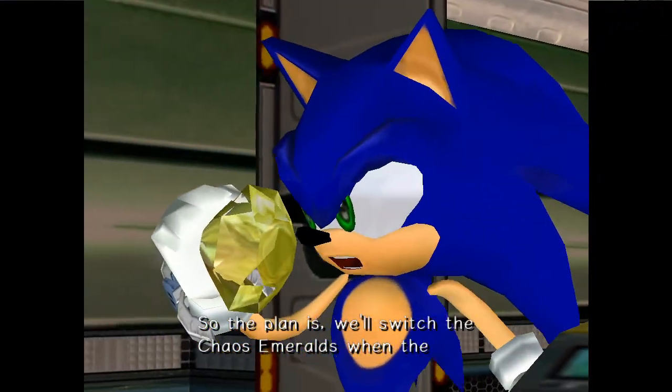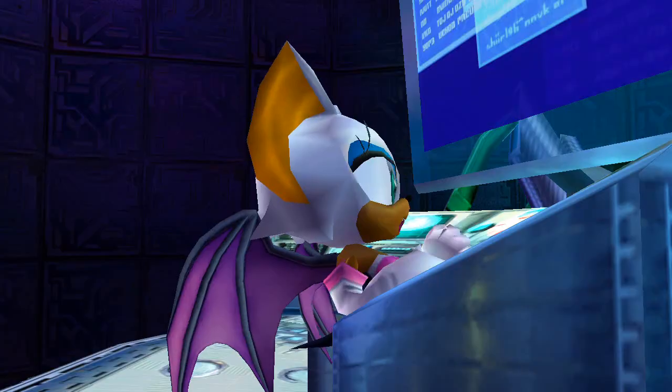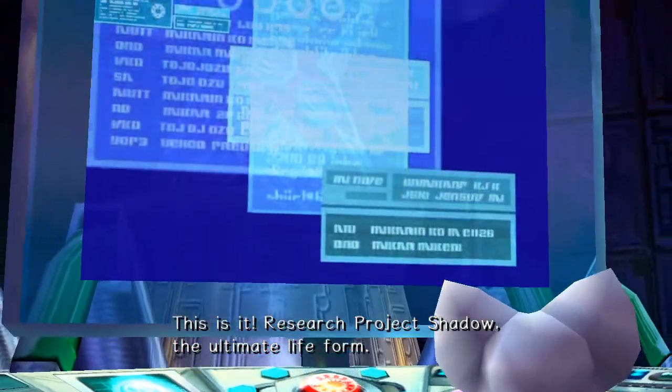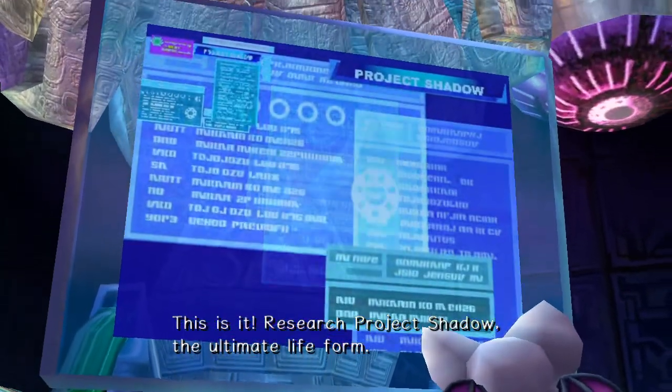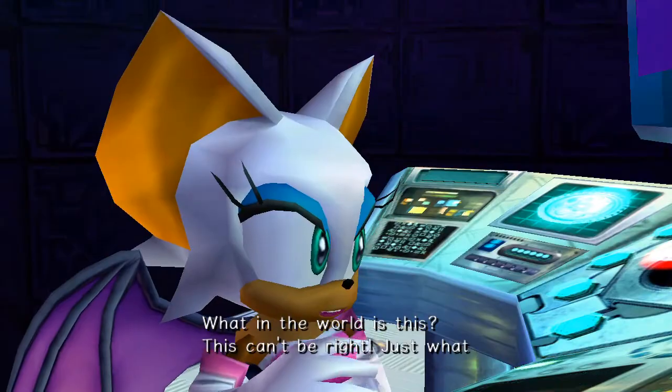So the plan is we'll switch the Chaos Emeralds when the machine is stuck, right? This is it — Research Project Shadow. The ultimate life form. What in the world is this?